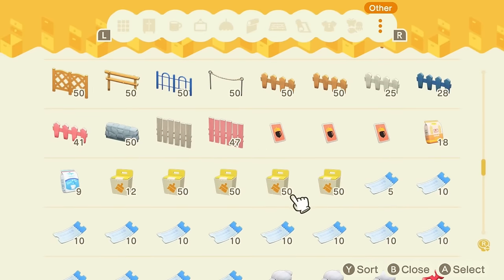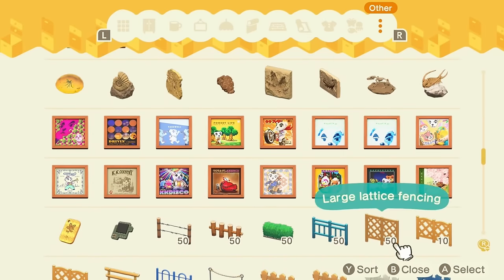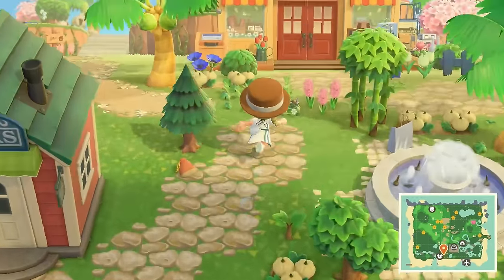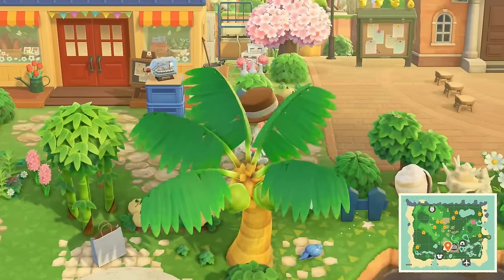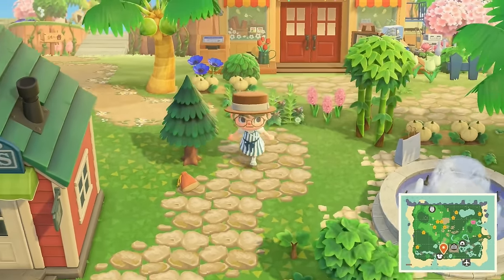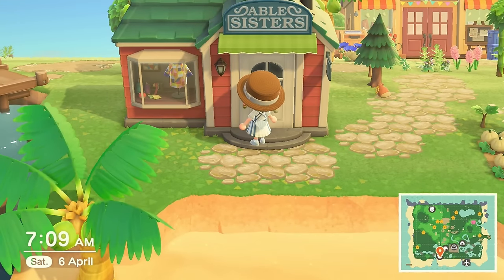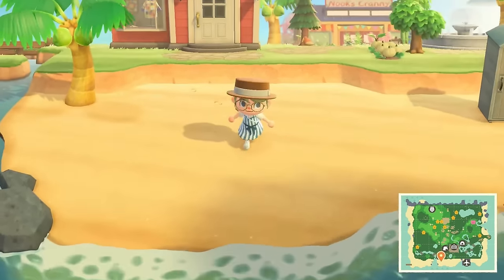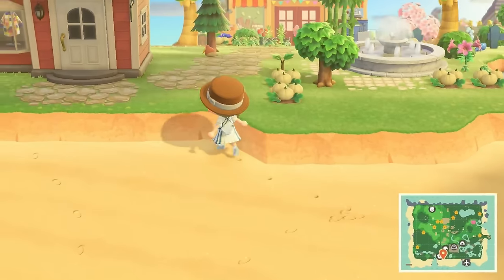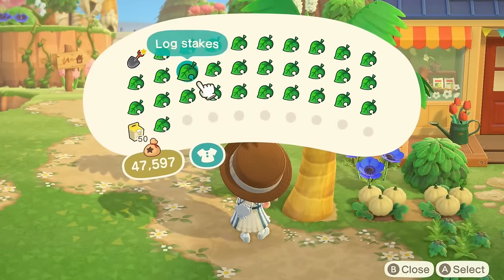I'll get the workbench and customization kits. I have a couple of music pieces — I got some music stuff recently. We can maybe use some fence — oh, blue simple wooden fence, that's good to know. Going down here you can basically just go into Able Sisters right away, so most of our setup is going to be on the beach, which is interesting.